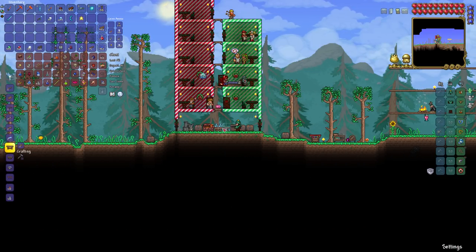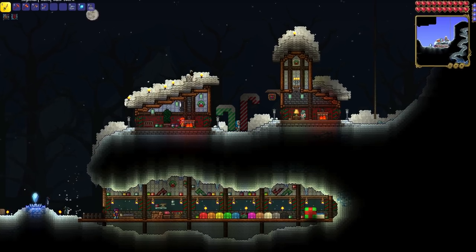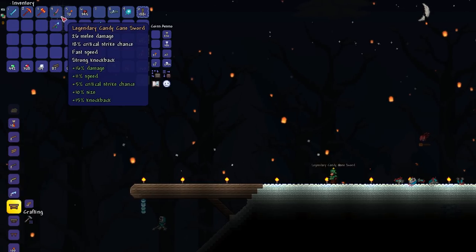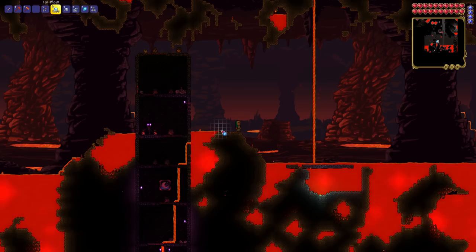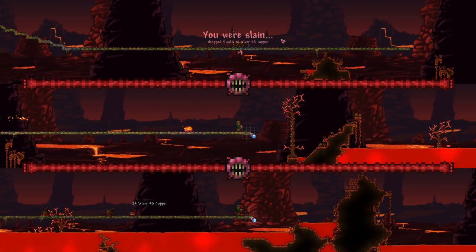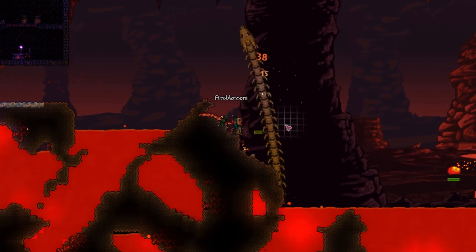The wall of flesh is up next, but I want to have things a bit more organized before entering hard mode. So I build a cozy winter-themed NPC village and home base in the snow, after getting a legendary candy cane sword from a present. But with one of my favorite builds complete, I mine out a hellevator and start on what I will soon find to be one of the hardest, longest, and most annoying parts of the entire challenge. Building the hell bridge is, well honestly, it's hell.